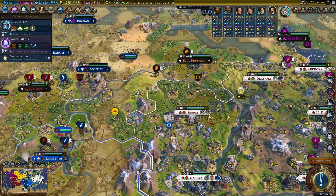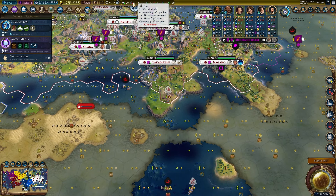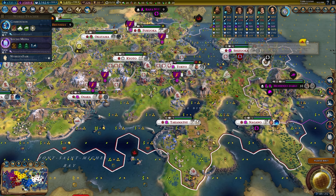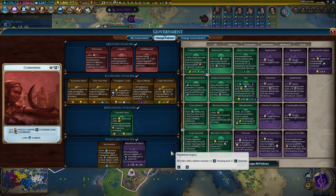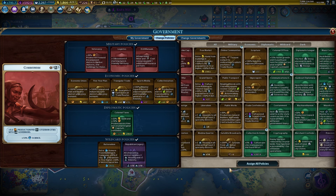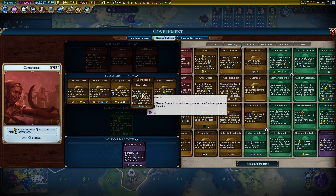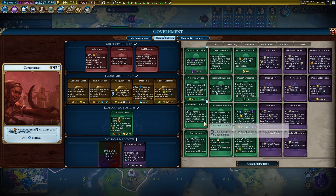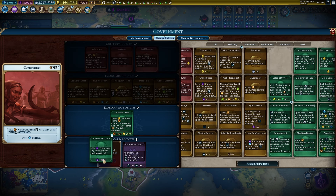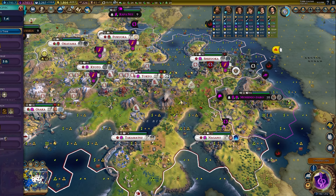I've got a spy specifically to counter-spy the spaceport since it's not in range of our other spy. Anna Karenina is such a good book, by the way, if you haven't read it. We're getting this coal to staunch the bleeding, but we're using less coal for power now with the solar panels going down — I think it'll be okay. Yeah, we're back into coal gains which is really nice.